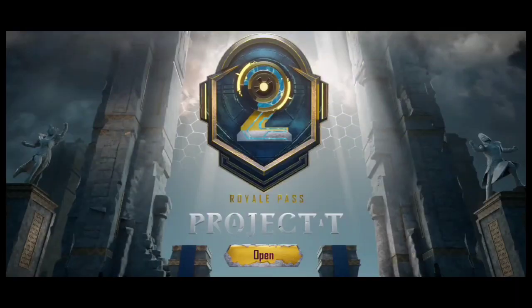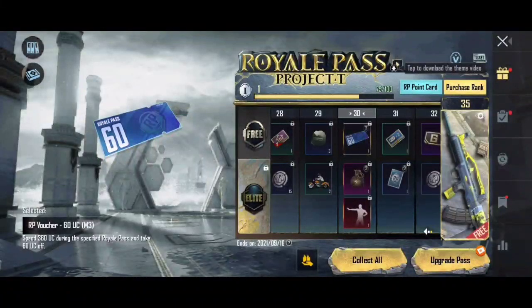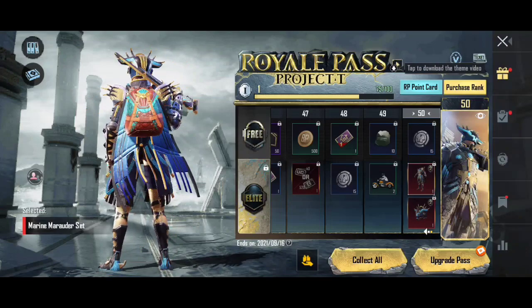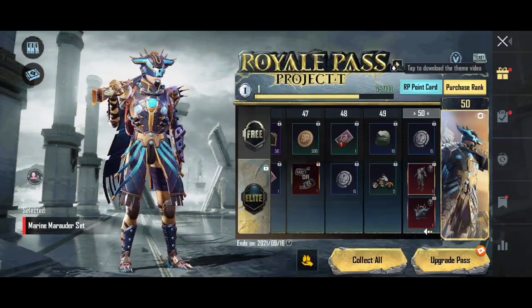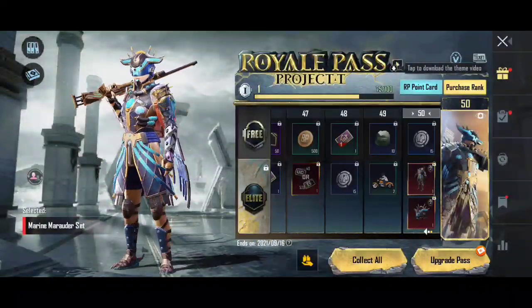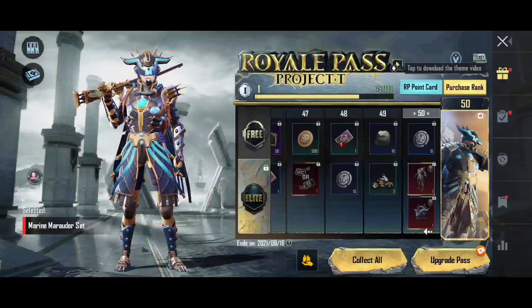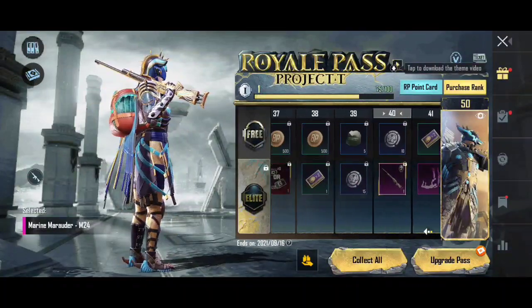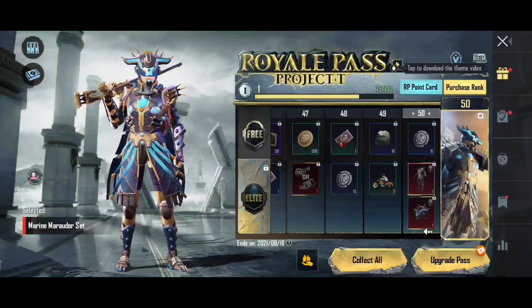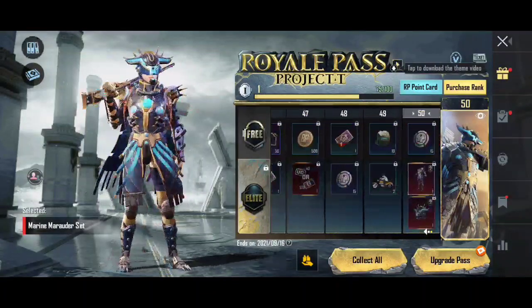First, check the link in the description. We released a month of 2 RP, a month of 60 UC, and a month of 3 RP options available. There are various UC card watcher options included as well.